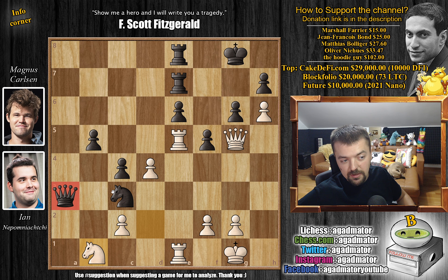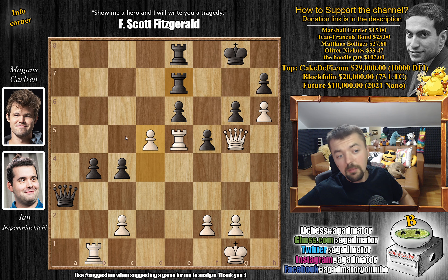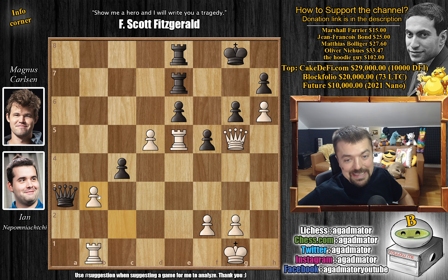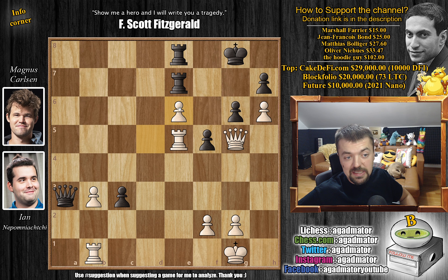Knight to B1 — Nepo offers a trade, attacks the queen and the knight. Knight captures, rook captures, and finally B4. Magnus is getting a passed pawn regardless of what white plays. We have D5 — you can't capture because the E7 pawn is covered by the rook and queen. But you can play B3, which is what you want to play either way. The queen also helps defend the rook on E7. C captures on B3, and now Magnus advances the pawn to C3 with the idea of C2.